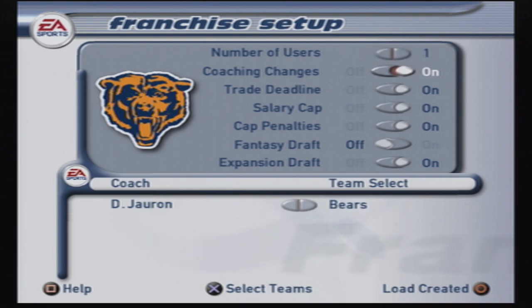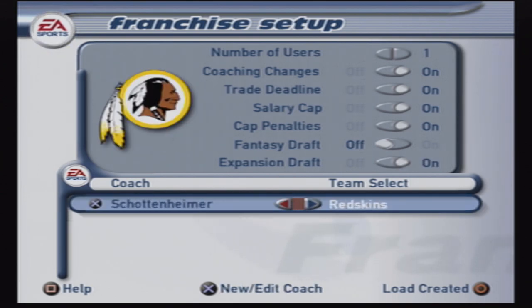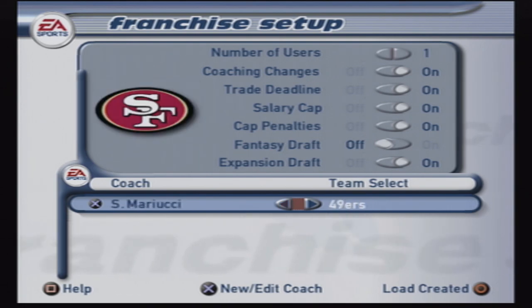As we go into franchise mode to show you some of this — here's an expansion draft, you see it there. You can take salary cap off, cap penalties, coaching changes. There are coaching changes in this game — coaches get fired, you can take over new teams. You could do, technically speaking, a little bit of a coach carousel in this, taking multiple teams throughout your franchise run. But there is an expansion draft, and we're just going to choose any old team here.